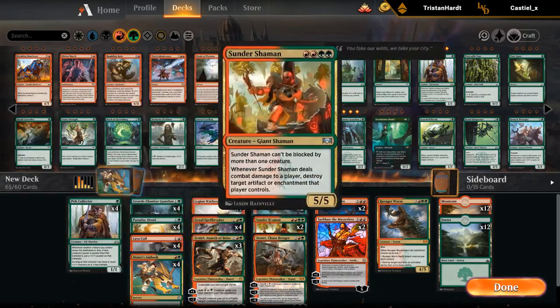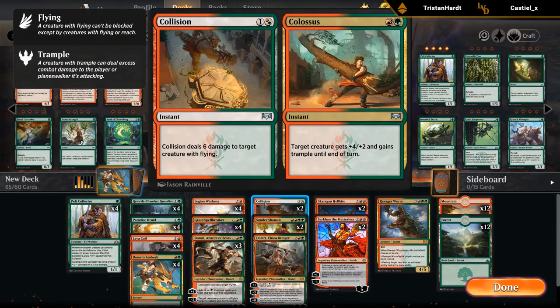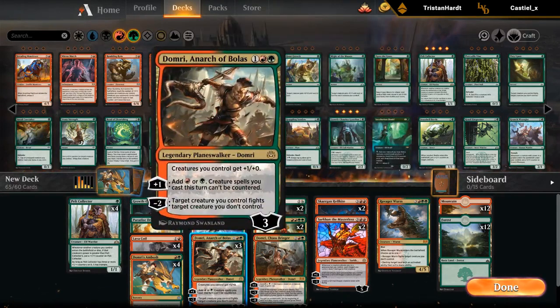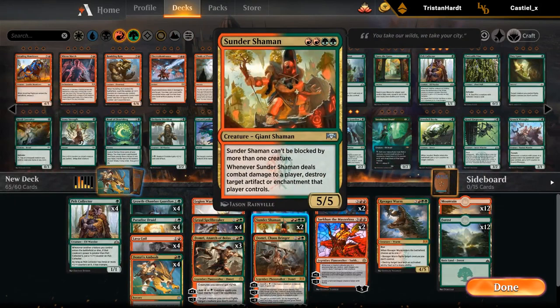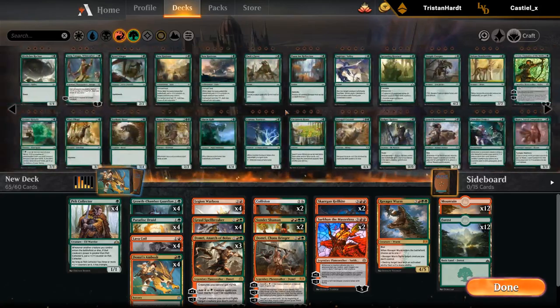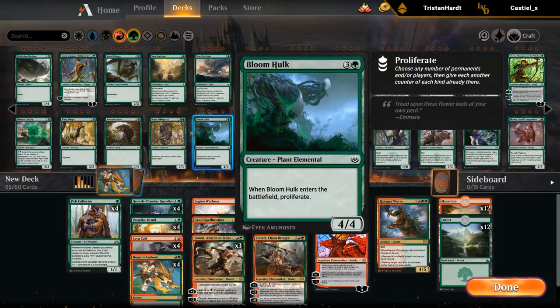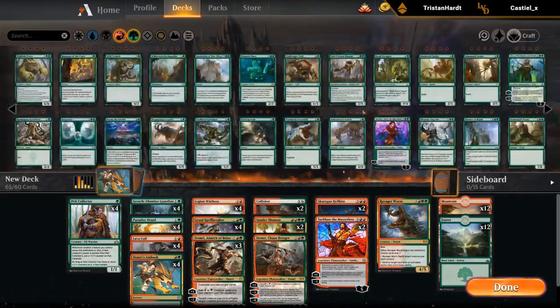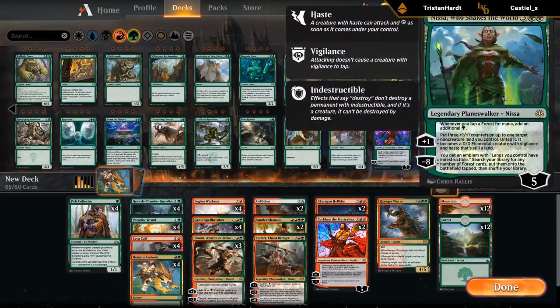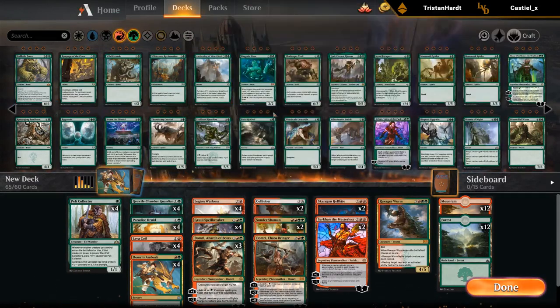4 Lava Coil, 4 Ambush might be a bit much. Is there a better alternative than Sunder Shaman at 4? There are some decent options but nothing incredible. Could always play Nissa. Nullhide Ferox is an option if we play more creatures. This is the constructed event — the Ravnica constructed event — so there's no Rekindling Phoenix.